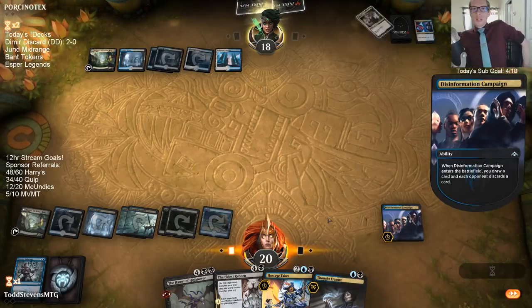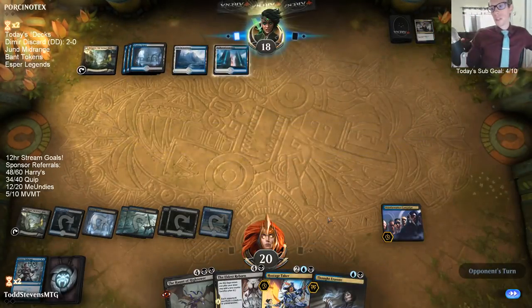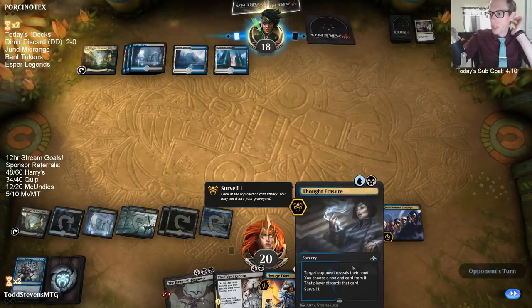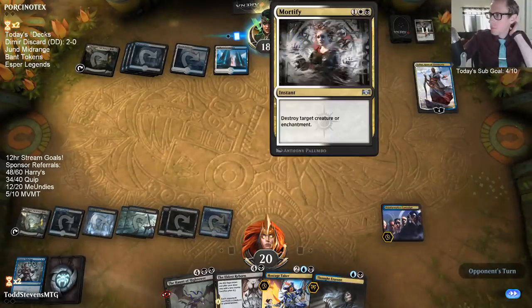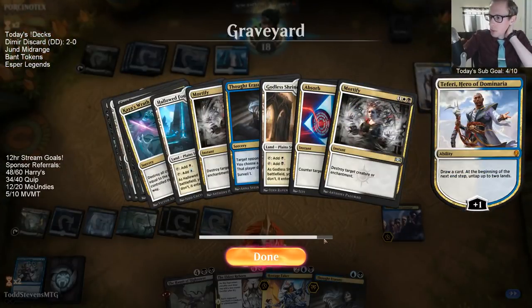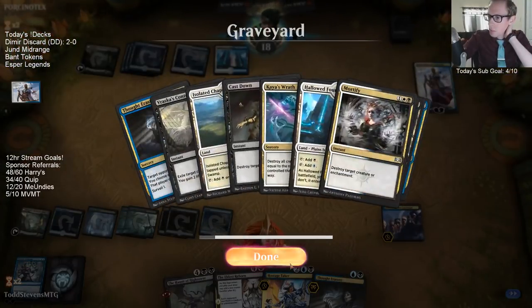So even if our opponent plays Teferi next turn, we have Thought Erasure to check for a counterspell and then Eldest Reborn to start going. They've ditched two Mortifies, which is good for our Eldest Reborn so far.